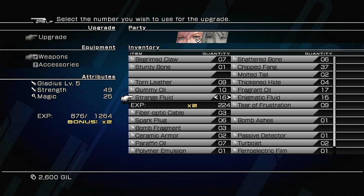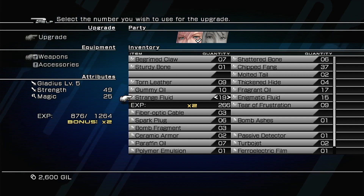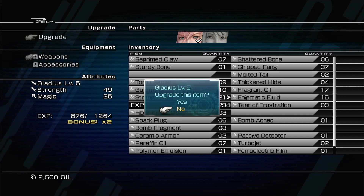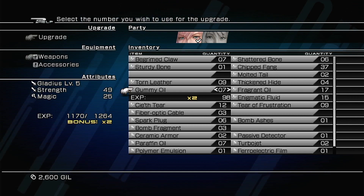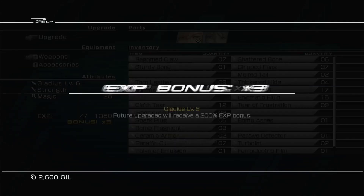Strange fluid gives 200 XP. How much strange fluid do we have? 266 — does that get us there? 1264 minus 876 is 388. 876 plus 266 — 62 is 12 and 1 is 7, that's roughly 1140. We'll use all of them. That doesn't quite get us there. We also have gummy oil — we just need about 55 more.